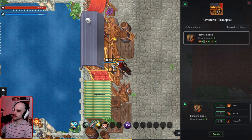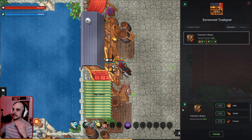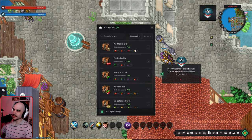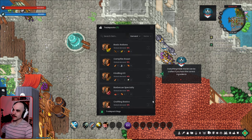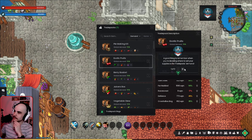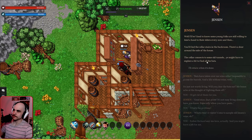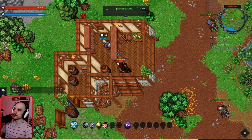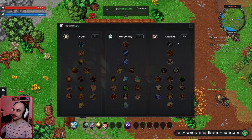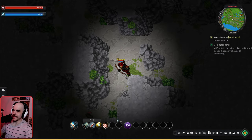We wonder if players can kill you and steal your trade pack in this game. The trade pack is created and we have to take it to the temple. The trade system shows what trade packs are in high demand and where to deliver them — a really cool system. We deliver to Father Richard, then get a new quest to kill bats in the wine cellar. We're 40 points away from our first talent in the criminal tree.